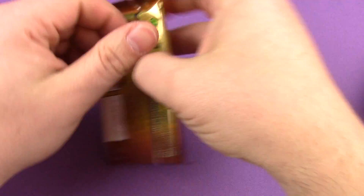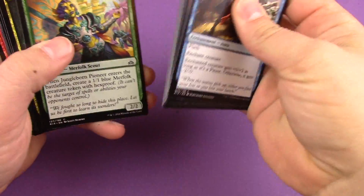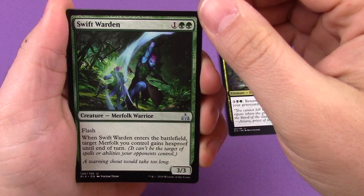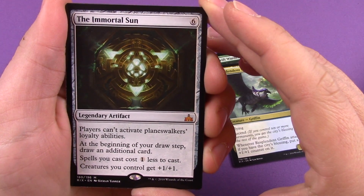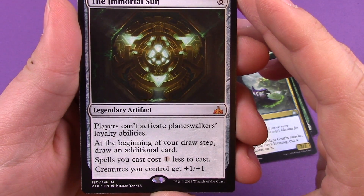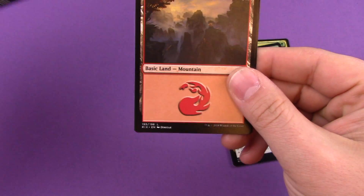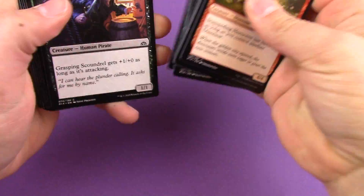Let's do these five first, skipping the commons and uncommons. First we have Jungle Creeper, Swift Warden, Resplendent Griffin, and right away a mythic — The Immortal Sun! Six mana legendary artifact: players can't activate planeswalker loyalty abilities, at the beginning of your draw step draw an additional card, spells you cast cost one less, and creatures you control get plus one plus one. Also a Mountain and an Elemental token. Quick and good — that's how I like it! Let's hope we can keep this going.